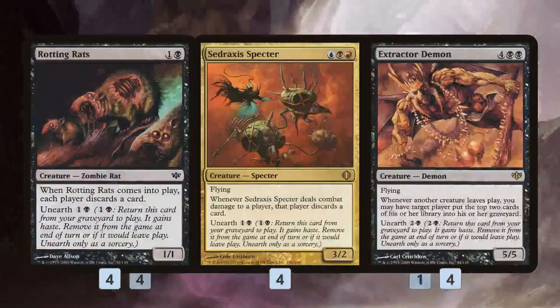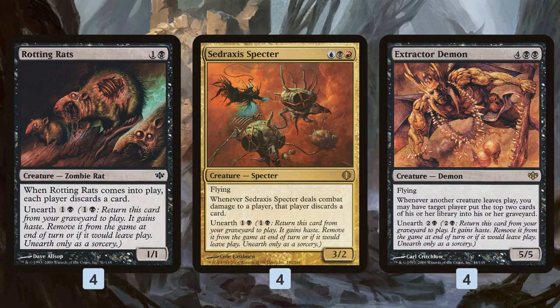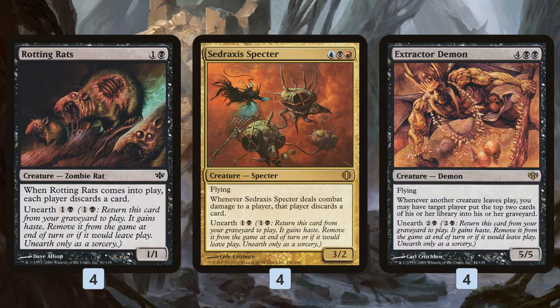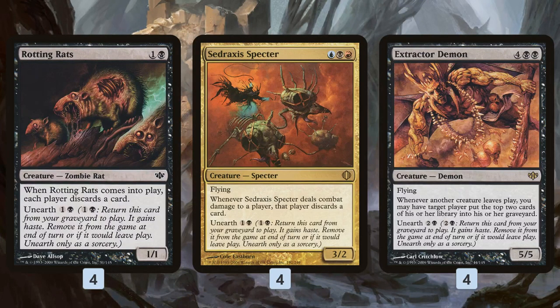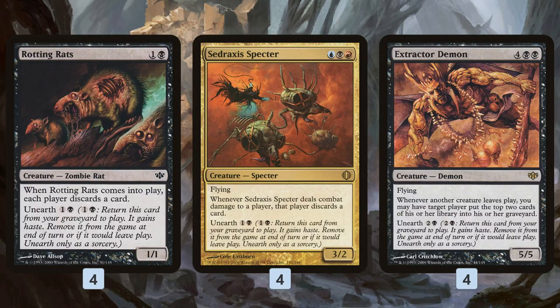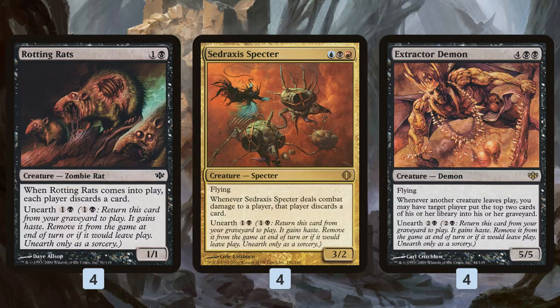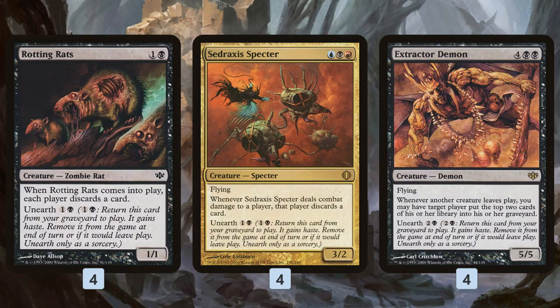So we do all this work, get everything in our graveyard, generate a ton of mana — what's the payoff? We're looking to kill people with unearthed creatures. The big payoffs are Sedraxis Specter and Extractor Demon — big flying threats that come back from the graveyard really cheaply. Specter costs two mana to unearth and comes back with haste; Extractor Demon costs three mana to unearth and gives us a 5/5 flyer. We set up a turn spending around twenty mana to unearth all four Extractor Demons and all four Specters — thirty-two hasty flying power out of nowhere. We can also get back all our Rotting Rats to strip our opponent's hand so they can't tap down our team.